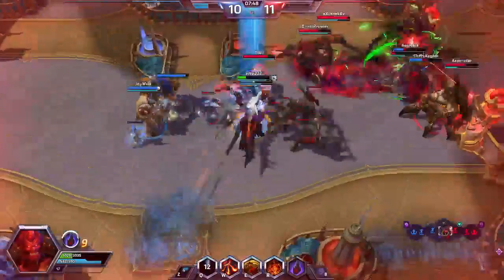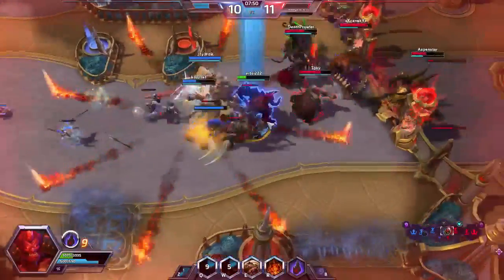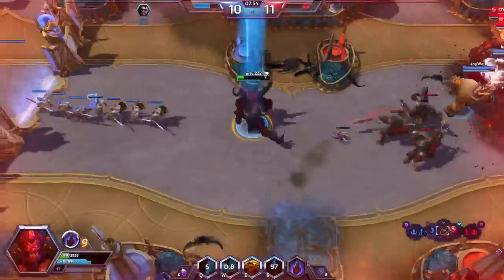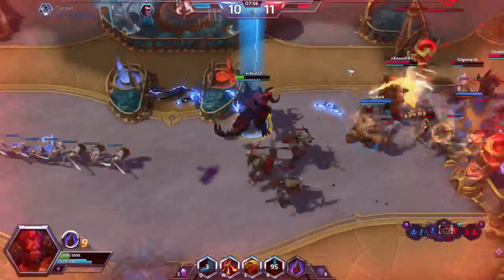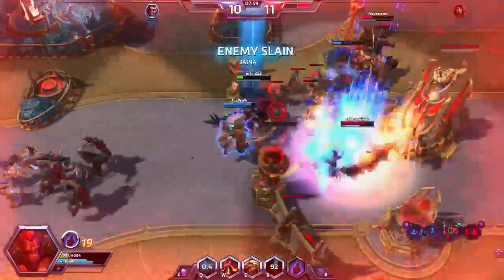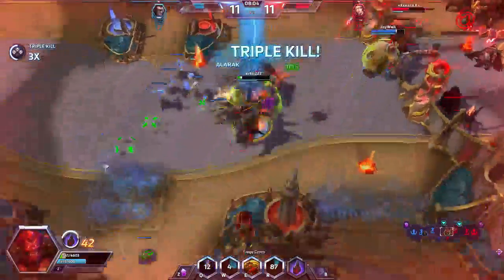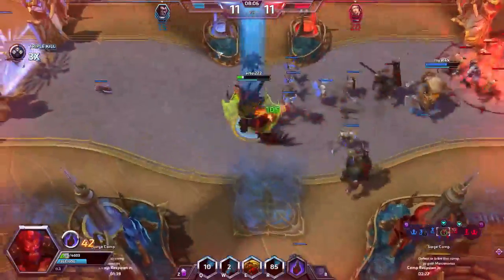The next two upgrade cards are Karn, Liberated and Ugin, the Spirit Dragon. Both have the ability to exile permanents — Karn can even exile lands, which is crazy. Their other abilities are also absolutely insane: Ugin can deal damage directly to creatures, and Karn can destroy your opponent's hand. Once these guys hit the table, it becomes very hard for your opponent to deal with you.